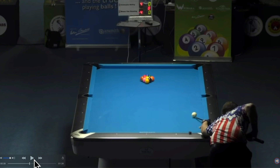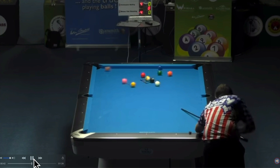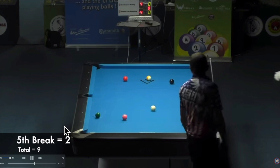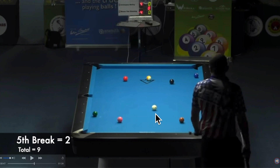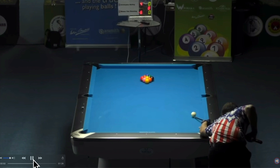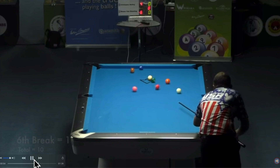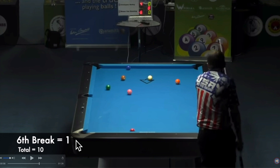Fifth break: the five ball goes in — he's got the speed dialed in perfectly — but he lost control of the cue ball. The one ball did go down so he loses that point, but the cue ball did wind up center table, giving him two points for a total of nine. Sixth break: a devastating scratch — he does make the corner ball for one point, but the one ball is not near the corner, so he has seven points after six breaks. Wait — that's one point for the sixth break, for a total of ten.